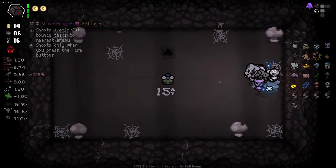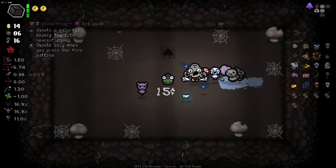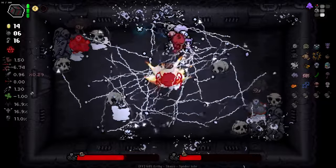Sprinkler — what the hell is this? Shoots a colourful bouncy tier to the nearest enemy, only when you press the fire button. Sounds cute. Sprinklers — I might take that.